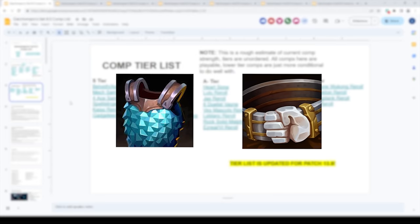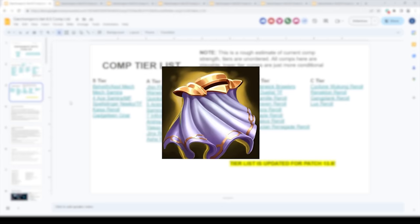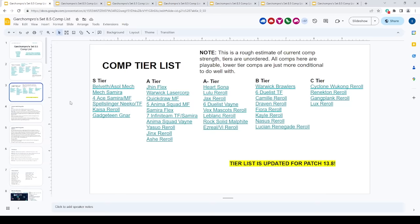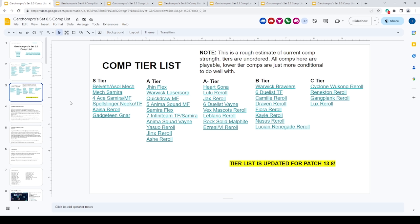Belt and Chain are fine as well — Mech is very prevalent, so being able to make Mech items is good. Cloak would theoretically be decent because it makes Stoneplate and Dragon's Claw, but I haven't really seen anyone go for a Cloak start and I'm not sure how great it is early game. Sword is okay — some people like it, I personally dislike it. Glove is not very good at all. Rod is quite good. So S tier is Bow, A tier is Belt/Tear, B tier is Rod, Sword, Chain, and C tier is Cloak and Glove.